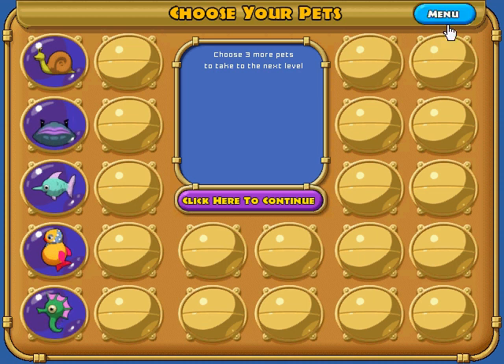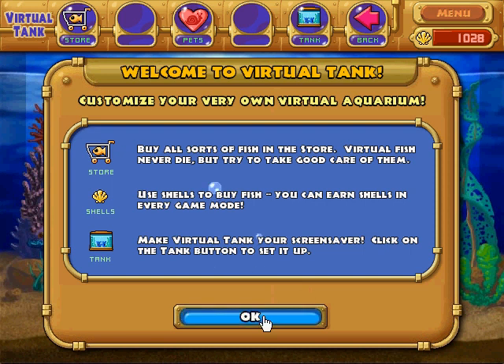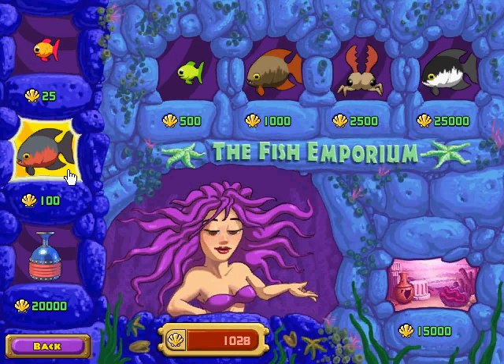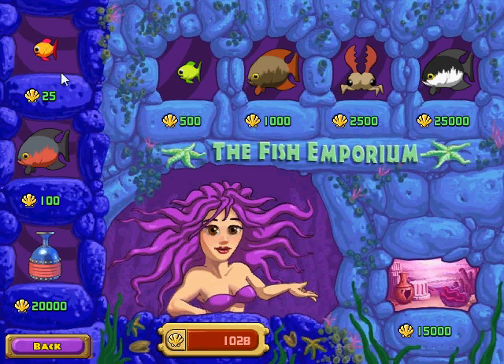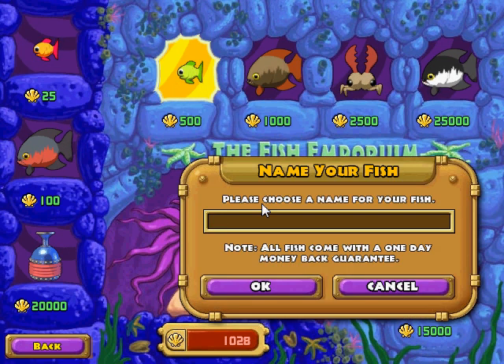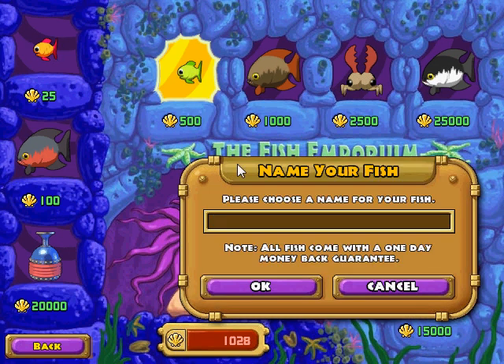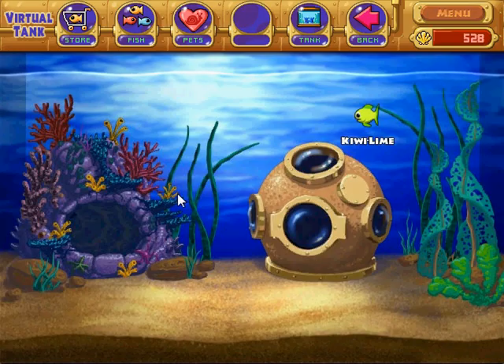Now I'm going to take a little break here and go to the virtual tank. We got regular guppies. I feel like buying you — you're kind of green looking, so I'll call you... Kiwi Lime. Now we got him.